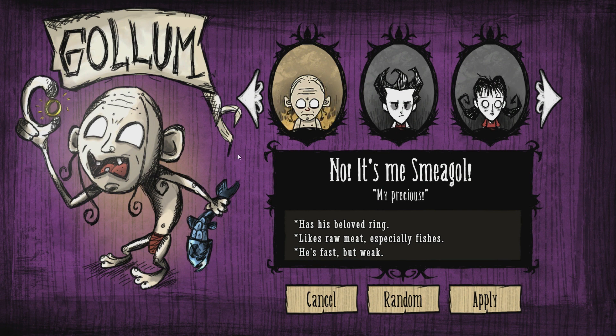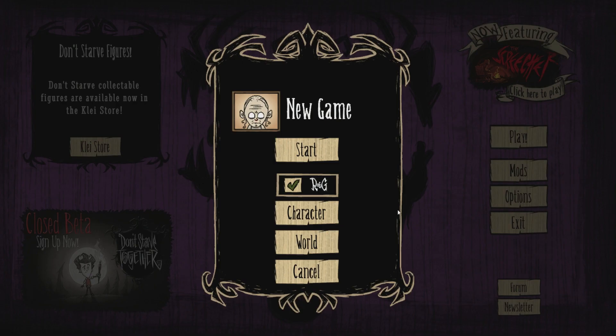This Gollum is actually set in a time before he met either Bilbo or Frodo, so when he talks there are no references to hobbits, but he will talk about other creatures from the Tolkien world. This looks like a very well-made character and I'm pretty excited to show him off, so let's have a look at Gollum.